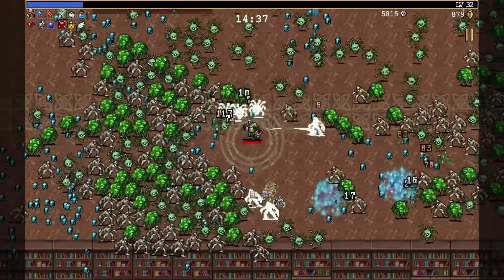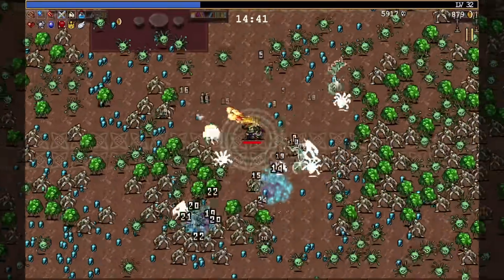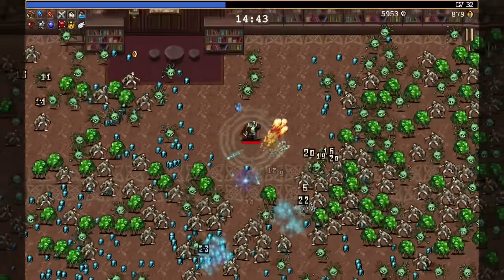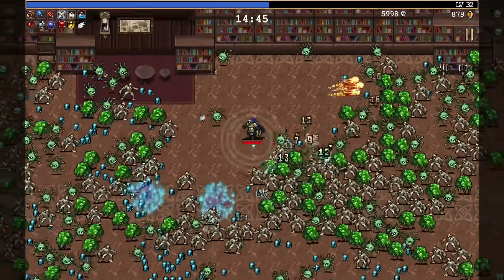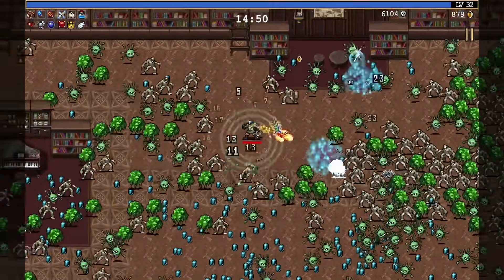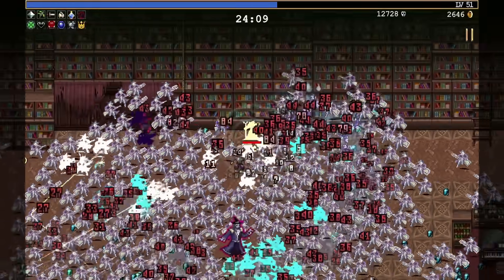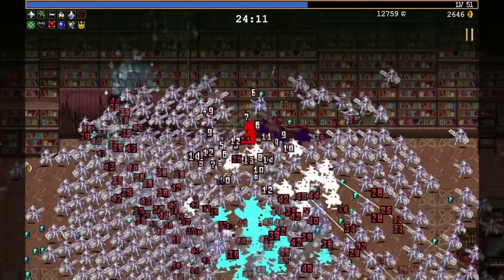Of course, as you level up and begin to throw out more projectiles, the game matches your pace by sending more and more enemies after you. Needless to say, things can get very chaotic. At times, your entire screen might be filled with enemies except for a small area around your character. Sometimes it can become a bit difficult to follow exactly where your character is or whether or not they're taking damage when the screen gets that full.